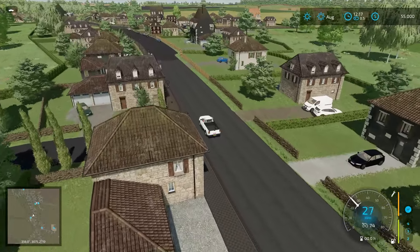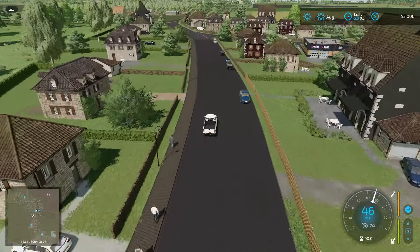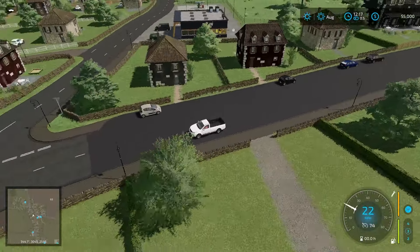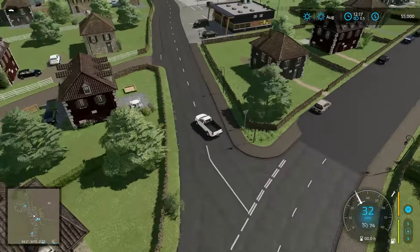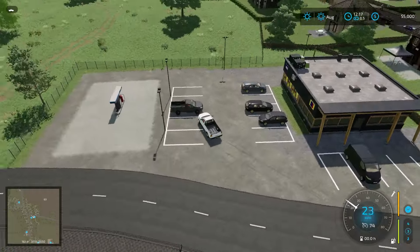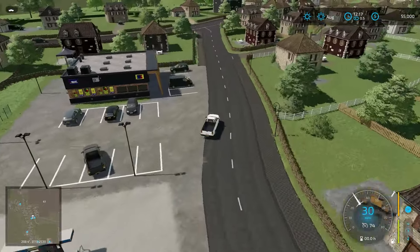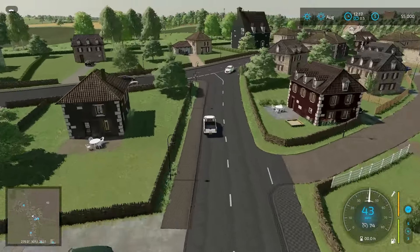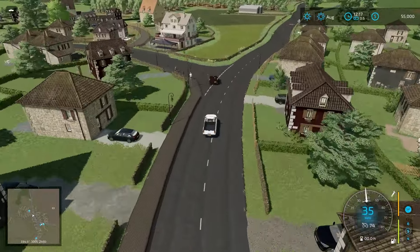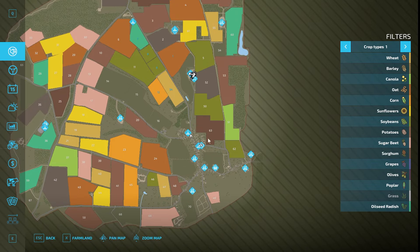There's the supermarket. Looks like our pickup truck down there. We also have the fuel station right here if we need to get some gas. We're going to dip up this way. Right here we have the restaurant sell point — or the pizzeria, I guess — right there.